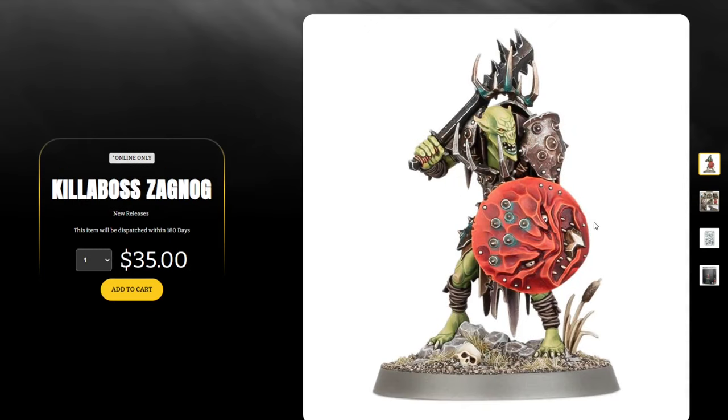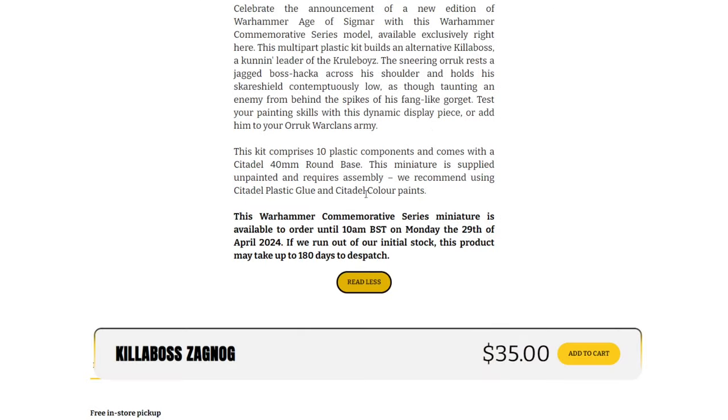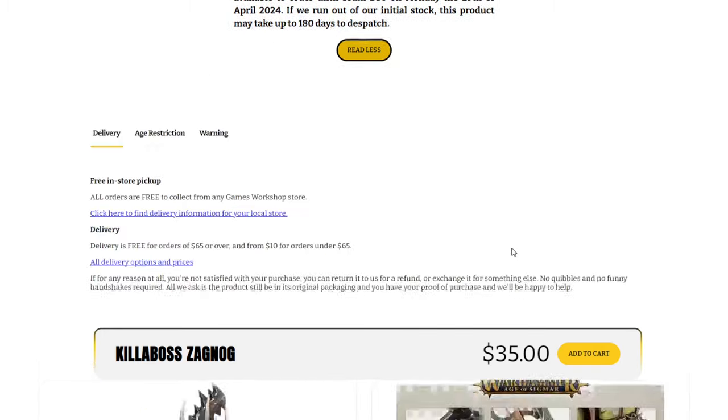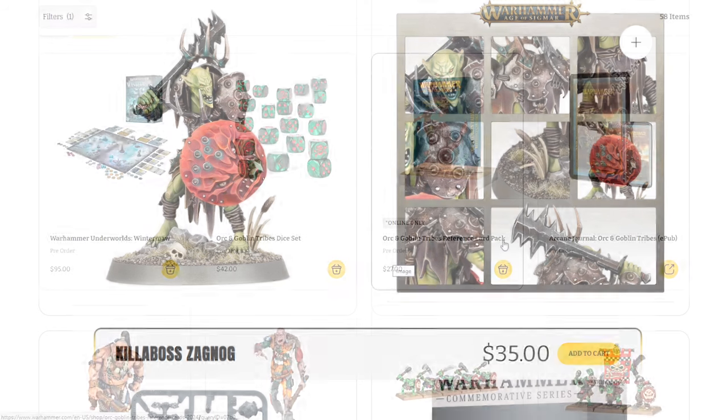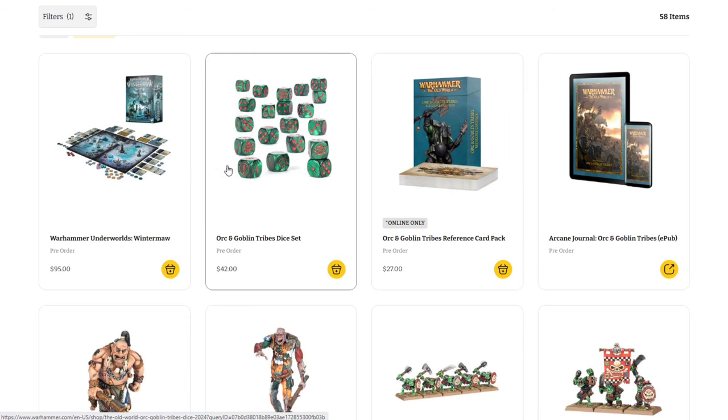For Killaboss Zagnog, it's the same story — this is a lieutenant model with some cool new rules, but as we wind down the edition I'm not sure the rules are a big selling point. It's not unique enough for me to drop $35 on what amounts to a basic character model. Scrolling down, it's part of the commemorative series, available from April 29th until it runs out of stock — no special spend threshold to get it free. If you want it, you'll have to purchase it.